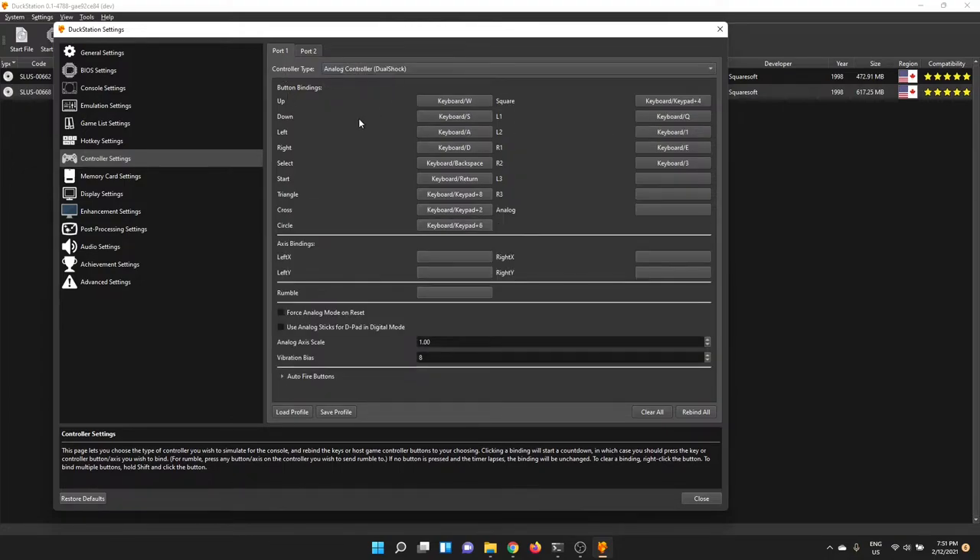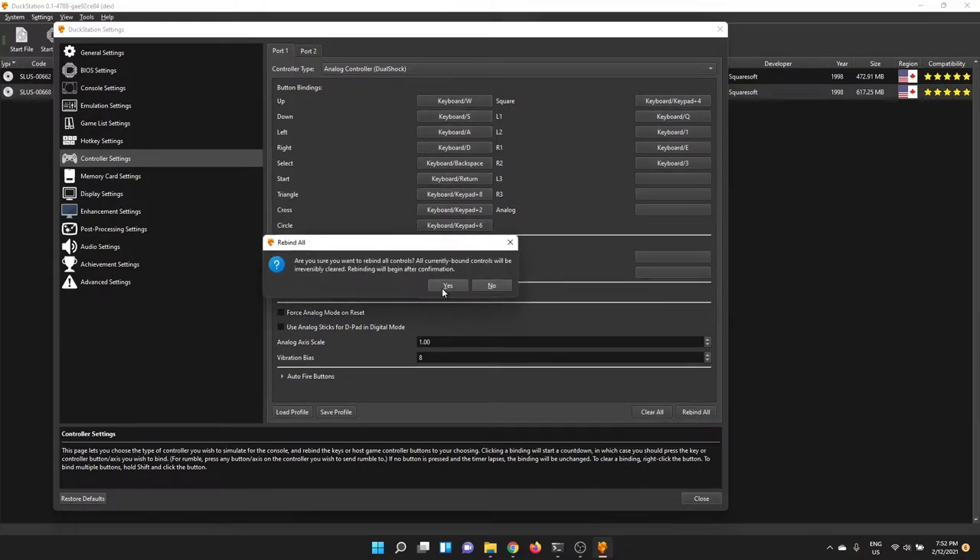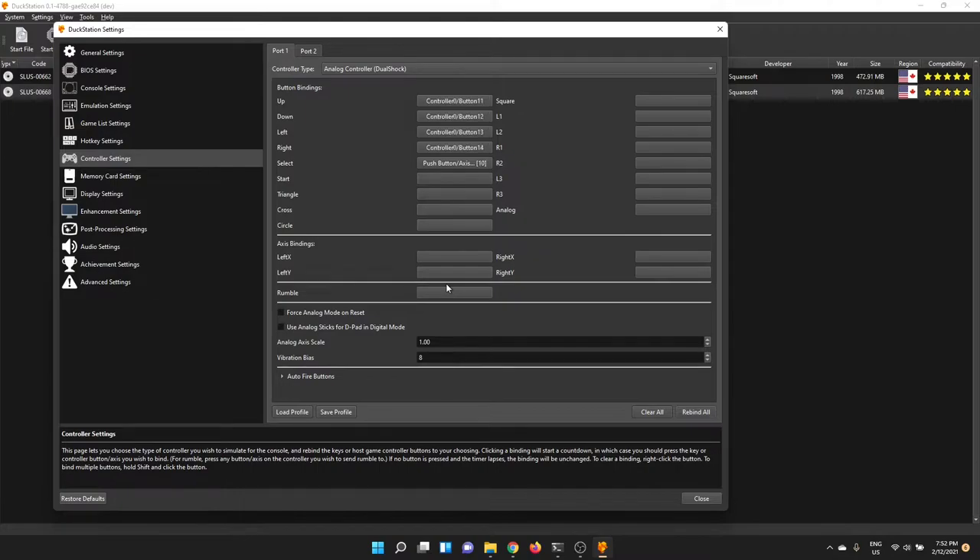I'm going to set this as an analog DualShock controller because this particular game takes analog inputs — it's not digital only. Some of the earlier PlayStation games were d-pad digital only but this one's definitely analog. Hit 'Rebind All' to make life easier, so up, down, left, right, select, start, triangle, cross, circle, square, L1, L2, R1, R2, L3, R3, analog — I'll just hit space on my keyboard for the analog toggle since I don't care about that. The left X axis is the across axis, so I move my left thumb stick to the left.